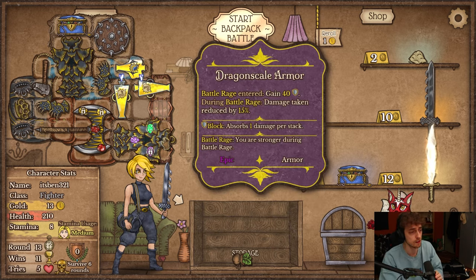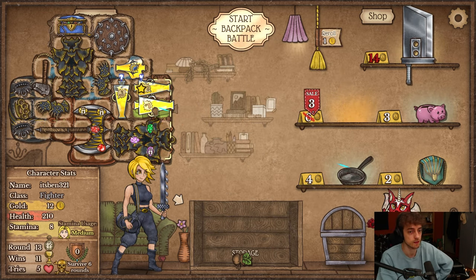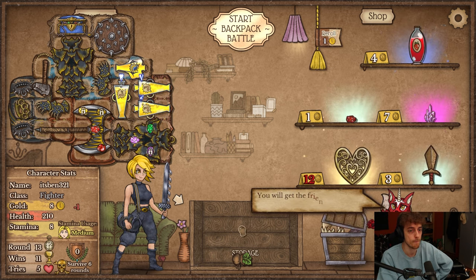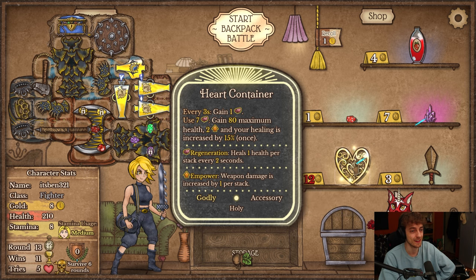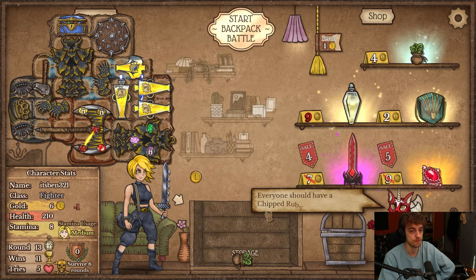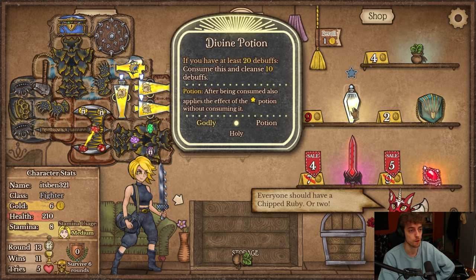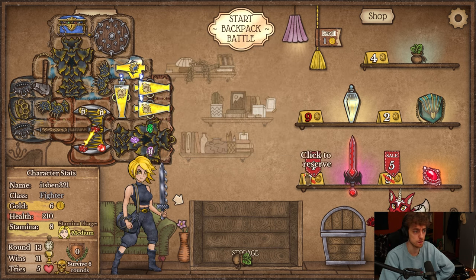The Dragon Scale armor has 3 gem slots — that's pretty good. There's also a new potion that removes 10 debuffs once I have 20 debuffs on me. Might just be good tech at this point.